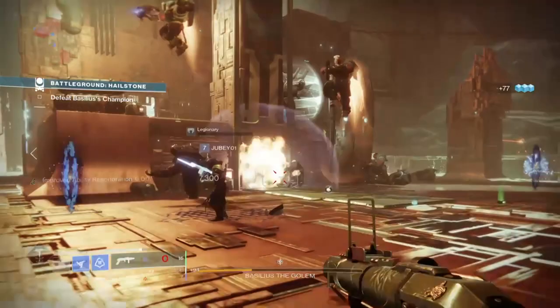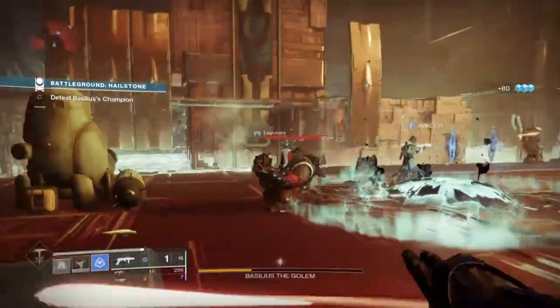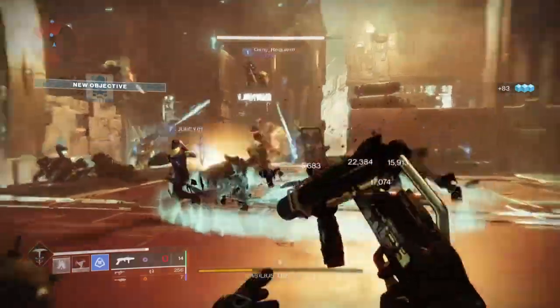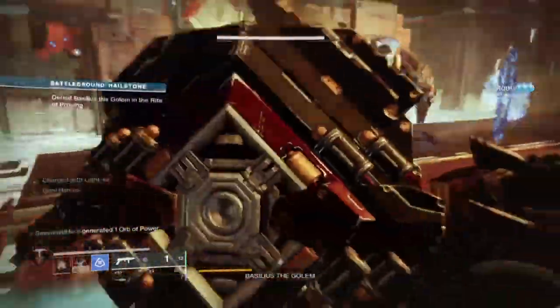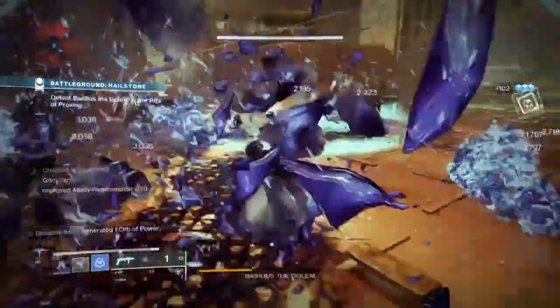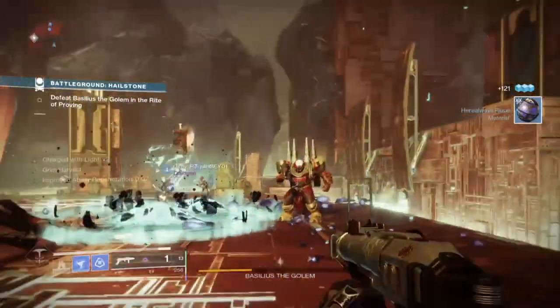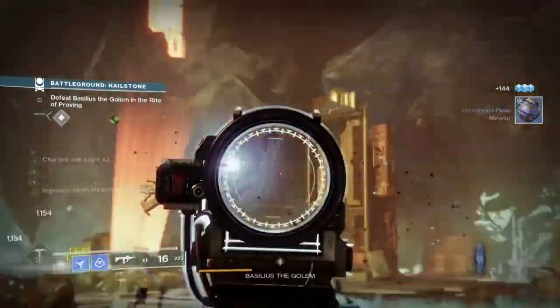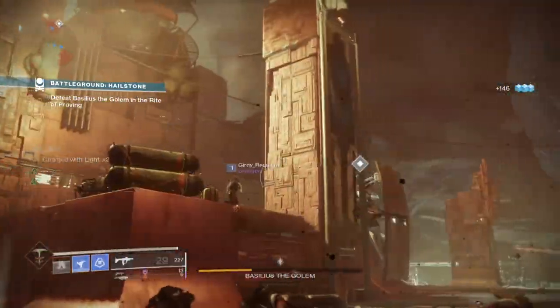For weaponry, the best setup for the build is to have a grenade launcher with Demolitionist to build up grenades quickly, and then two masterwork weapons to produce orbs of power for faster super cooldown. Although it would be wise to have a weapon with Thresh on it or use the Bad Juju to build up your super quickly, it's actually not that needed if you plan to use the Energy Converter mod.